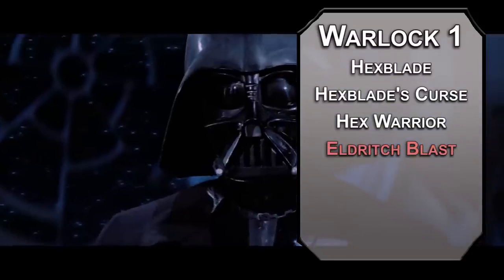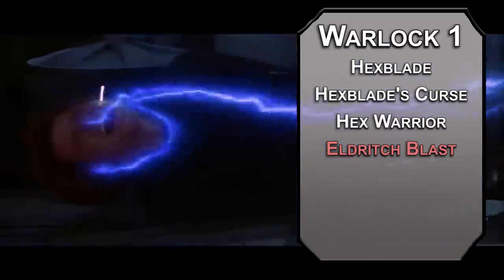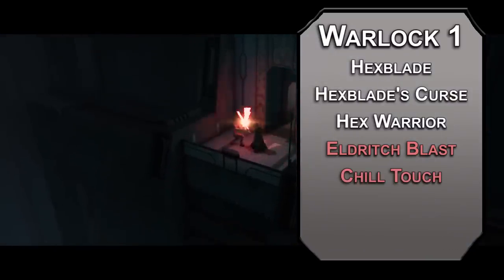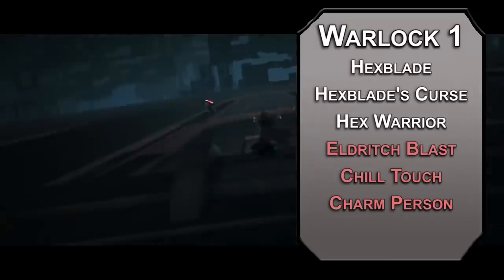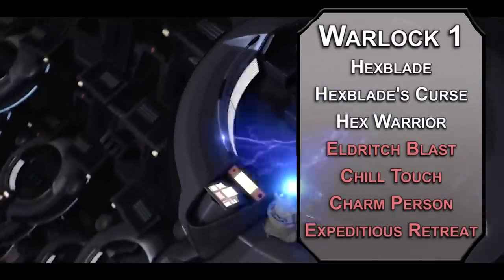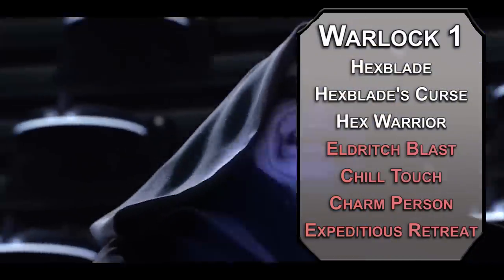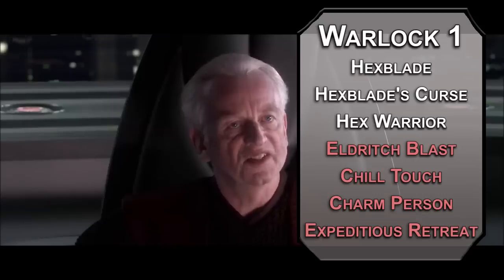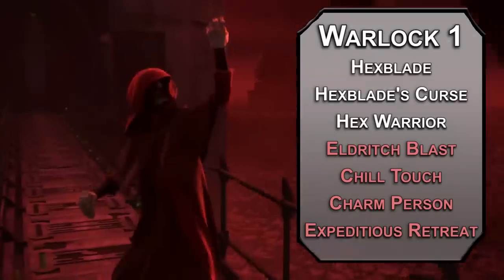For your Warlock cantrips: Eldritch Blast is a meme for a reason — it's a ranged spell attack dealing 1d10 force damage. Since you're at total level 5, you can shoot two beams, hitting multiple targets or one really hard. Chill Touch deals 2d8 necrotic damage and prevents the target from healing. For your first level Warlock spell, Charm Person charms a humanoid that fails a Wisdom saving throw for up to an hour. Expeditious Retreat lets you Dash as a bonus action for up to 10 minutes. Multiclassing Warlock with Sorcerer keeps slots separate, but you can switch spells from either list using either slot. Sorcerer slots take a long rest to recover, but Warlock slots come back on a short rest — just take a quick breather and get back to conquering the galaxy.